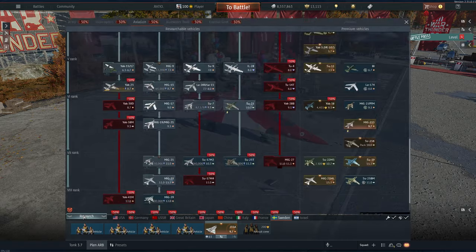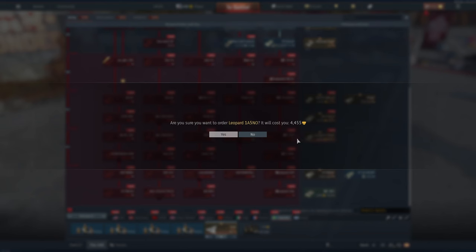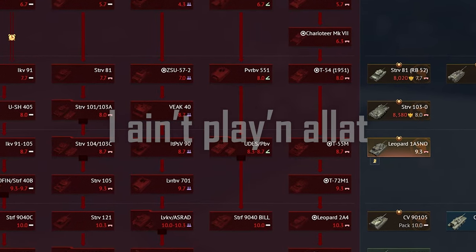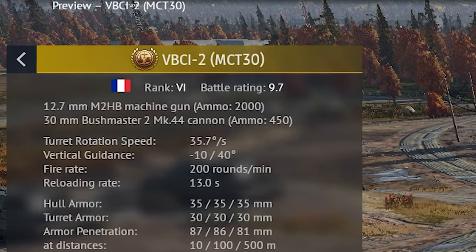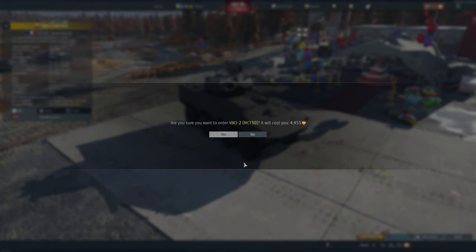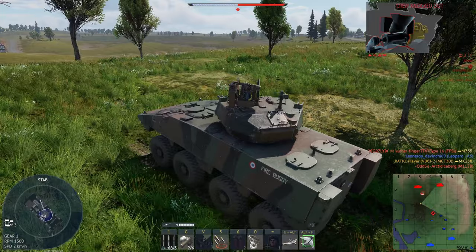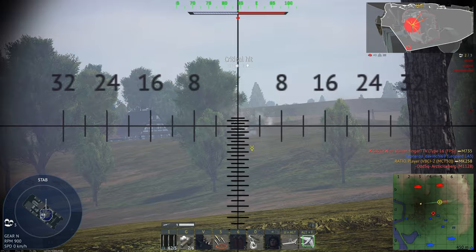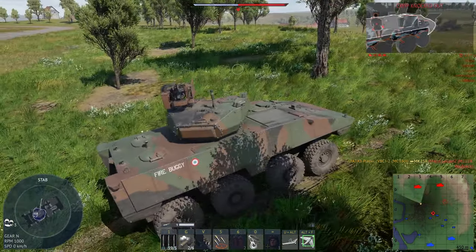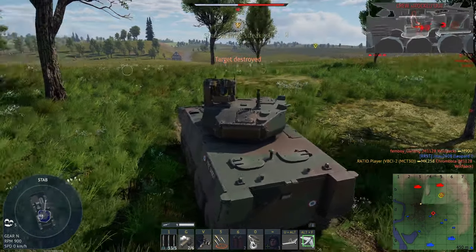The next thing I purchased was the Norwegian Leopard 1A5 in the Swedish tech tree. This also set me back 4,455 GE, and it's a Leopard. The only reason I bought this is so that I could speedrun through the Swedish ground tech tree. I also bought the French vehicle, which set me back 4,455 GE. I was a bit hesitant to buy it because it just doesn't look all that great on paper, but once I got my hands on it I was pleasantly surprised. It's not necessarily the best vehicle for its battle rating, but I did have a ton of fun playing it, and especially paired with the Milan, I think this makes for a very cute little 9.7 French lineup.